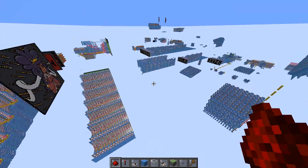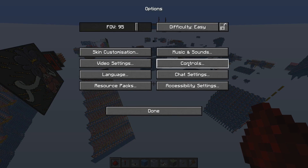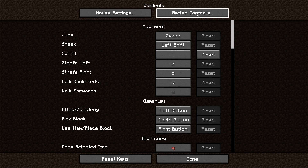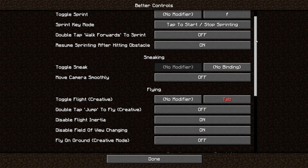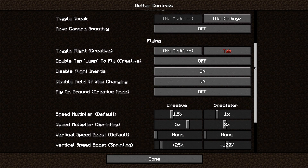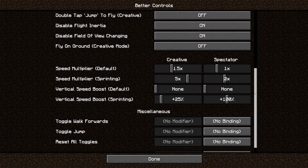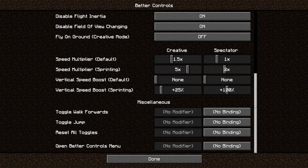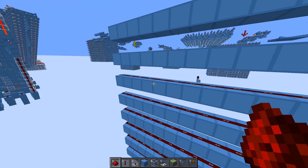Next is the Better Controls mod, which enables you to disable flight inertia to make the flight controls less like sliding around an ice rink. And it allows the vertical flight speed to be increased, as the default vertical speed is so painfully slow that falling is faster. It also enables the flight button to be rebound to a different button from the jump key. I have mine bound to the tab button, which prevents me from accidentally disabling flight and falling out of the world. It also makes it much easier to toggle when the game is lagging, as it only requires one button press instead of two.